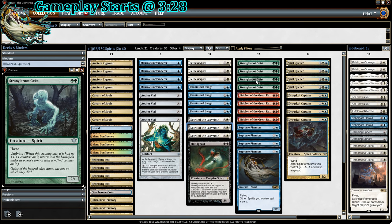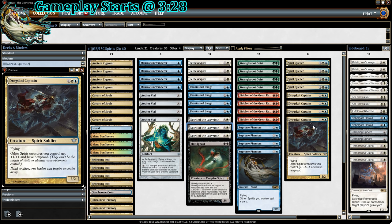There's also Stranglerroot Geist. For two mana, it's a 2/1 Spirit with Haste, and most importantly it has Undying, so when it dies it comes back as a 3/2. Since there are a lot of red decks floating around with a lot of Lightning Bolts, this card is very good against Lightning Bolt. The Haste is really convenient when we have the Lords out and we want to finish off our opponent.